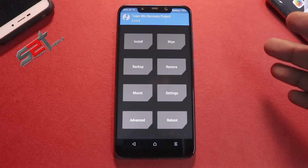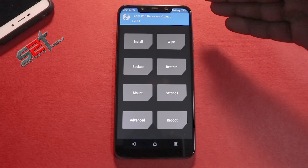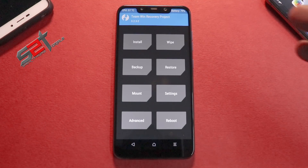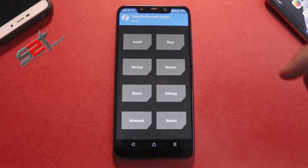You need to make sure you have an unlocked bootloader and have installed TWRP. You need to have at least 50% battery. You need to copy both files to your phone's internal memory, and make sure all your data is backed up.